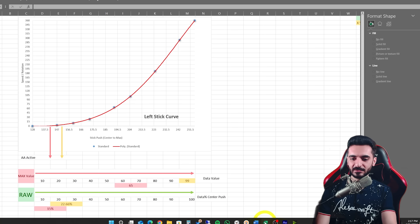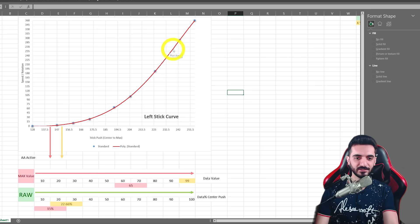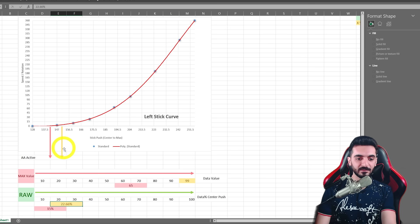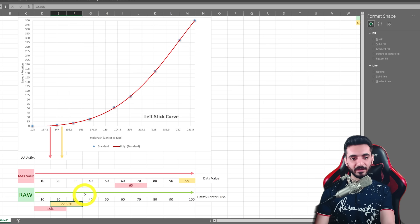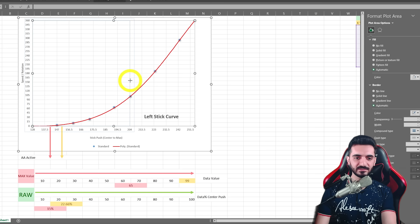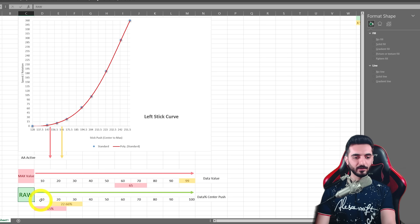This is your default aim curve on the left stick — you can't change it. There is no way to change it. We have a max value from 0 to 199, which equals 1. When you have your left max value set to 0-99, your aim assist gets activated at around 22.66% of left stick movement, and you can't change this curve — it's the same for everyone unless you're using Dual Sense Edge. With 65 set as the max, you reach the max value earlier. This is your raw left stick movement from the center — 128 to 255 or 128 to 0 in any direction.